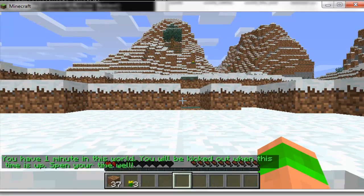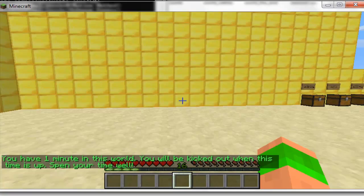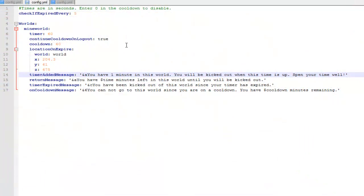I'll quickly just go over the config with you guys. This is my config - the basic one will look a tiny bit different but not a lot. It'll check every 5 seconds for updates on the players. Then the timer here is how long they get in the world - mine's 1 minute, 60 seconds. Then 'continue cooldown on logout' if you want it to carry on doing the cooldown if they're not playing on the server.